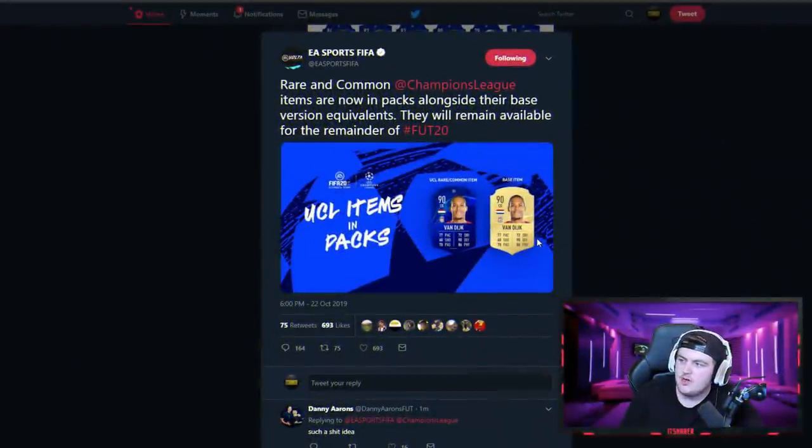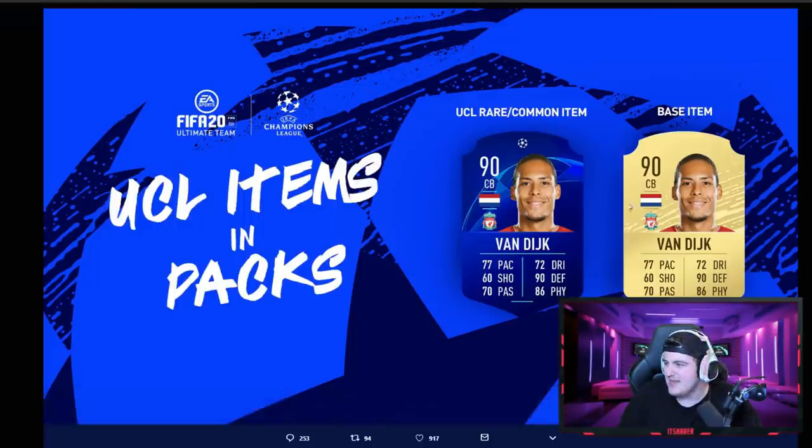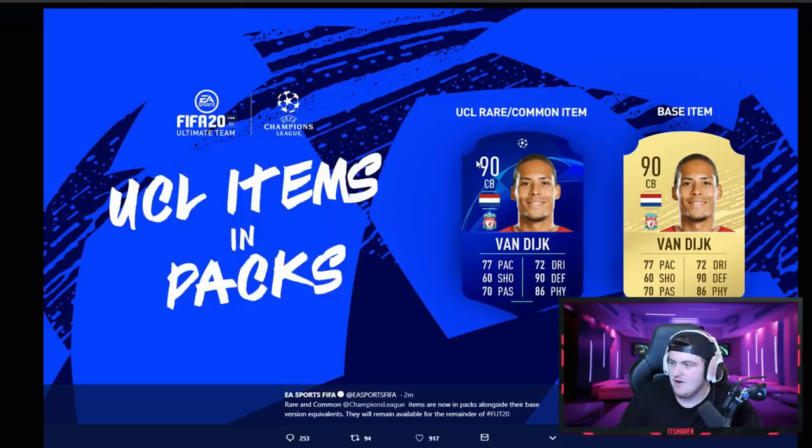EA just tweeted that rare and common Champions League items are now in packs alongside their base version equivalents, and they will remain available for the remainder of FIFA 20. They look exactly the same in terms of stats — they're just a different card. So you're gonna get a 90 UCL Van Dijk or a 90 normal Van Dijk.